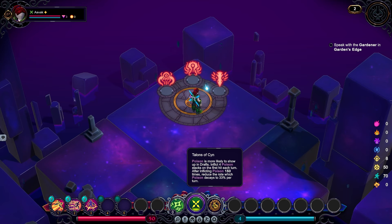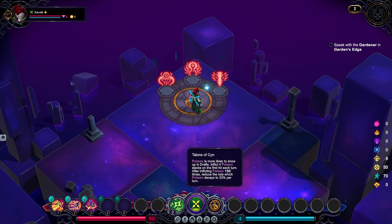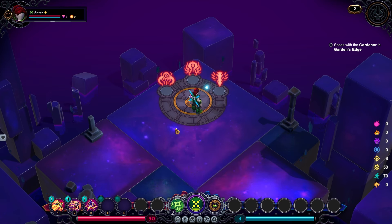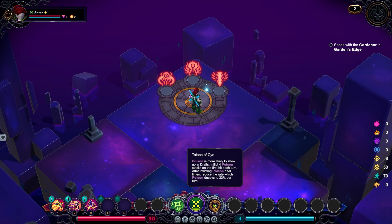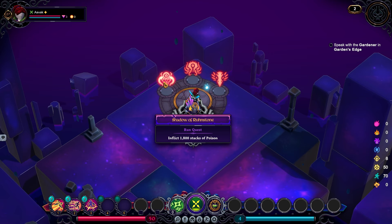I am running with a particular trinket — Talons of Sin — which you unlock through the story. Poison is more likely to show up in drafts, which is a point in favor of Shadow of Runestone, and it also inflicts four poison stacks on the first enemy you hit each turn. After inflicting poison 150 times, it reduces the rate at which poison decays from 50% per turn to 33% per turn. That can be quite substantial, especially for a run where the goal is to apply poison stacks.